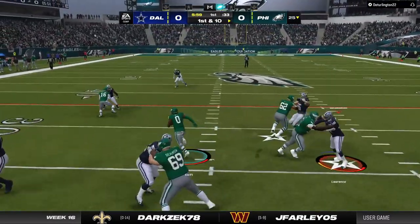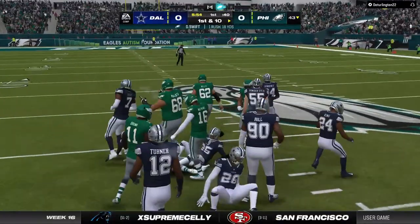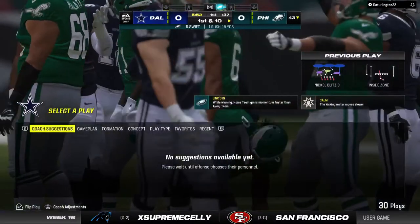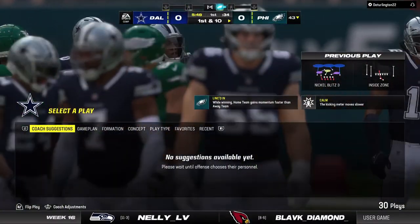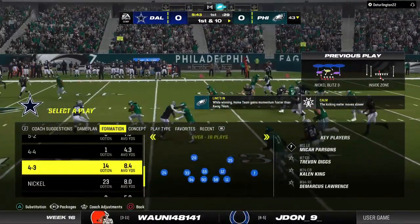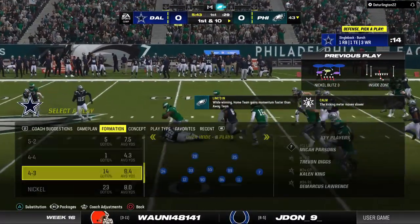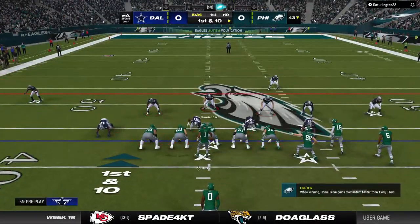On the ground, it's Swift to start the drive. He trucks over defenders and gets down past the 40-yard line — 18 yards. This drive is starting off on the right foot, with this offense off to a strong start this afternoon. Big run and a first down. That's putting what you practice into play; excellent execution to get things started.